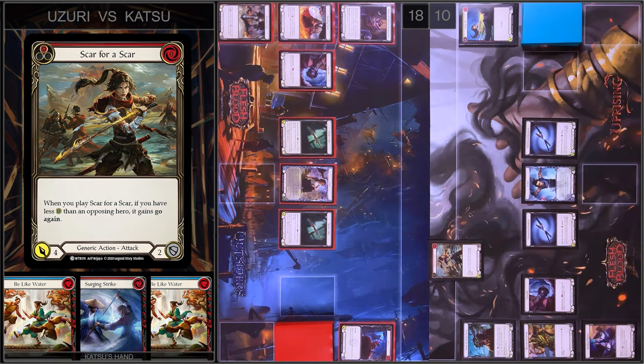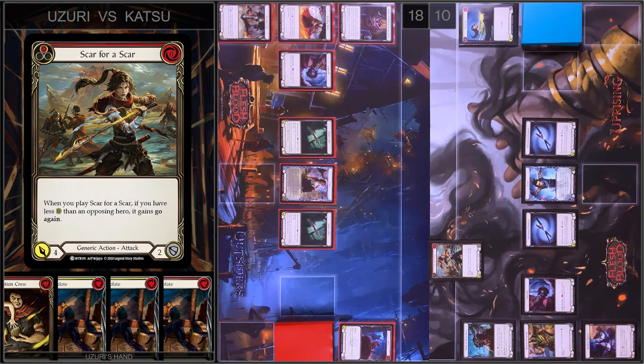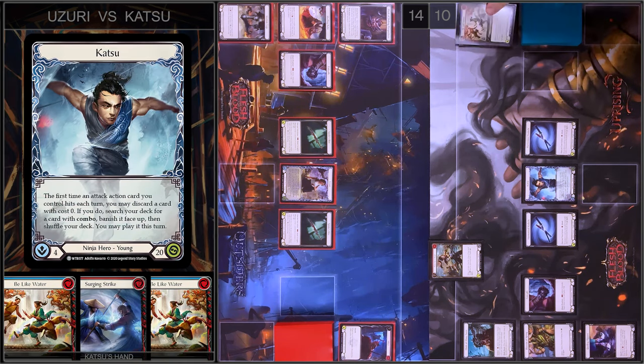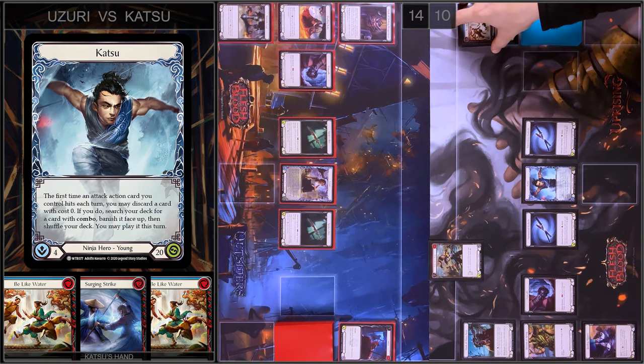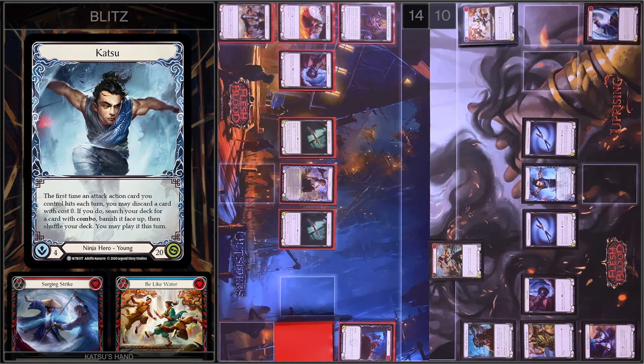I'm going to start with Scar for a Scar — four damage and go again. I have no block, I have no reactions, I take four. I'm going to use Katsu's ability and discard Be Like Water. I target a card with combo in my deck — it will be Whelming Gust Wave. I'm going to banish this card and shuffle my deck.